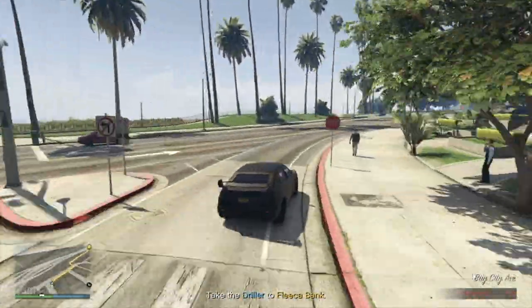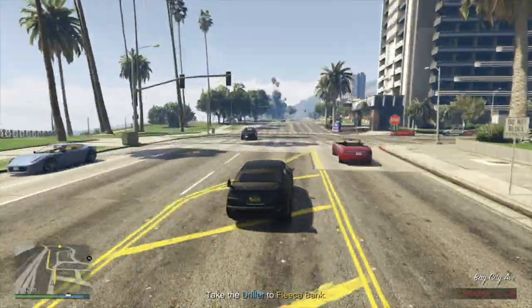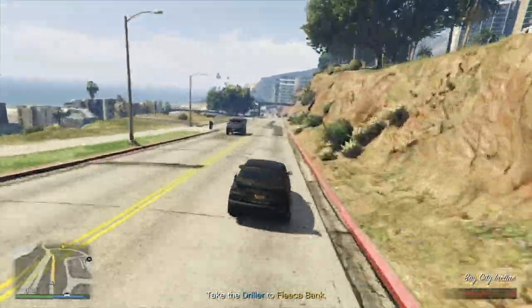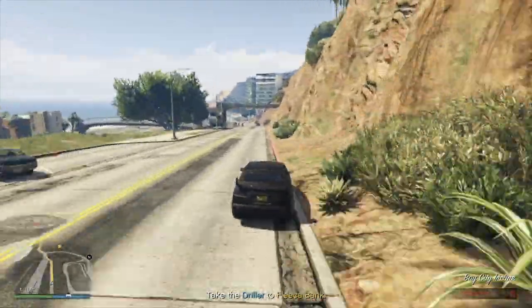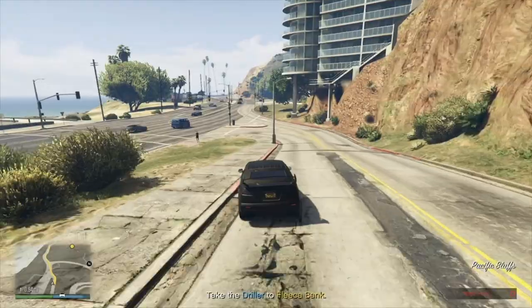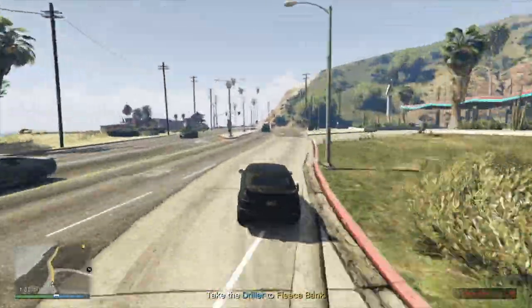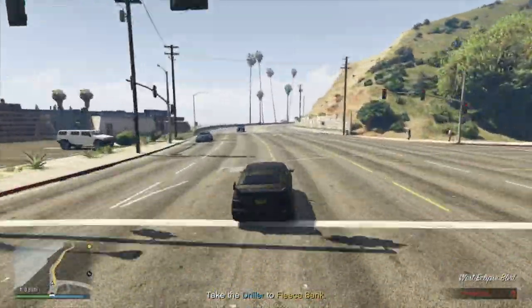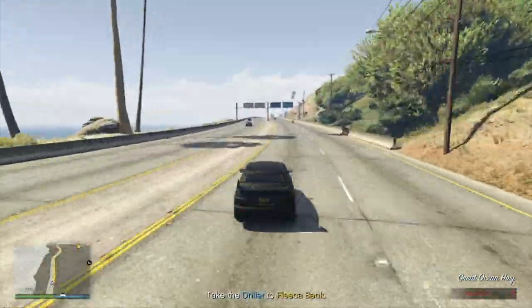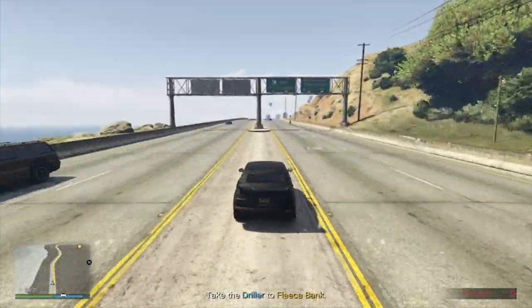Take the next right and through this gap, making sure you stick to the right so you don't crash into any oncoming vehicles. More opportunities for kerbs here, then fire straight across the middle of the freeway hitting these islands with even more speed. It's then flat out until you reach the bank.